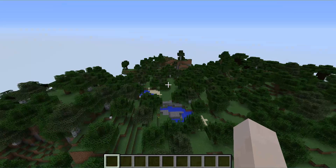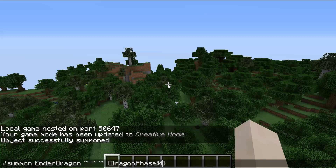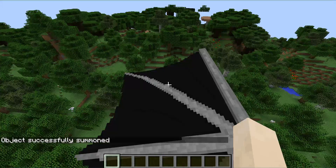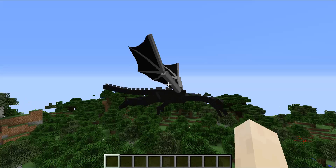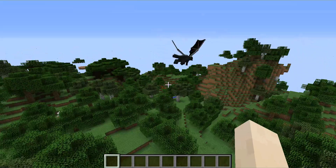Hey everyone, welcome back - whoopsie, mid-video - but an ender dragon just flew into the distance, mainly because I don't know how to get rid of him since peaceful doesn't kill him. The command for it is - control V, whoops wrong button - slash summon EnderDragon.